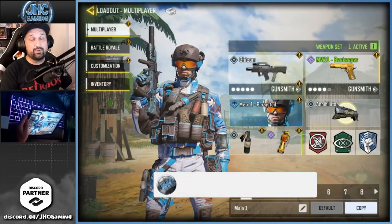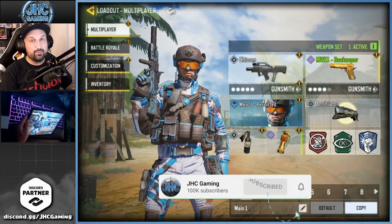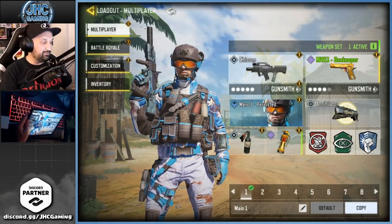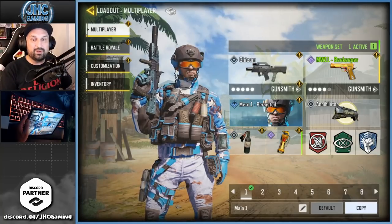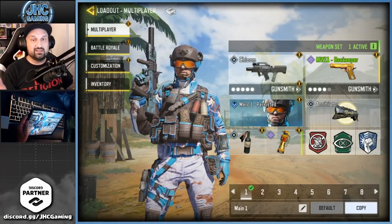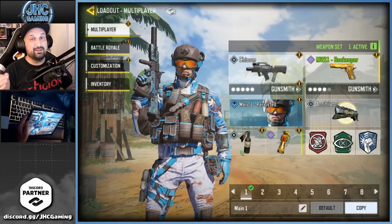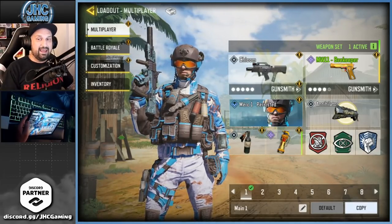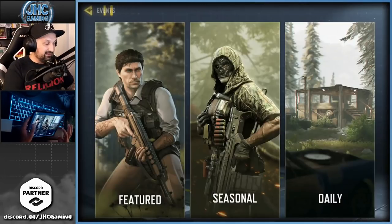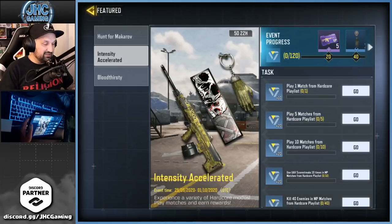Hey, what's up guys, Joni here back with more COD Mobile. Today we're trying a brand new hardcore mode — everyone says it's super fun and I haven't played one game yet. We're gonna use the brand new Merc 1 skin from the credit store, and I'm using the Chi-Com today because I'm working on the gold skin — it's my 26th gold gun. Let me know in the comments what's your favorite gun for hardcore.